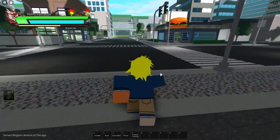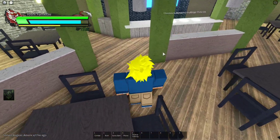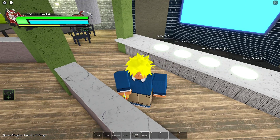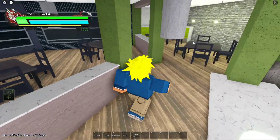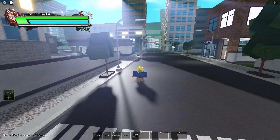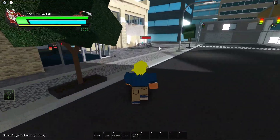Another food item that's recommended is the burger. You go into the burger shop and the burger is a lot cheaper, but it does give a bit less hunger — pretty similar though. If you are on a budget, you can come over to the burger shop; it's right beside the gym. If you have extra time and want to run over to the ramen shop, you can do that too.